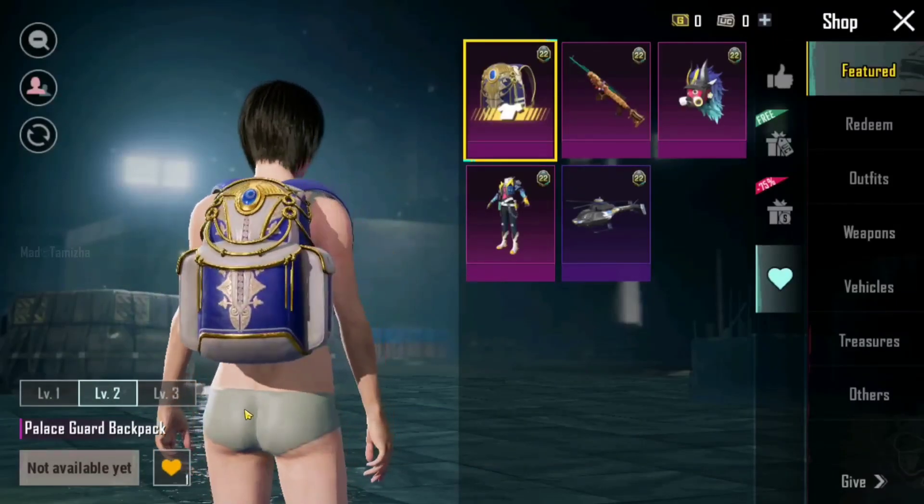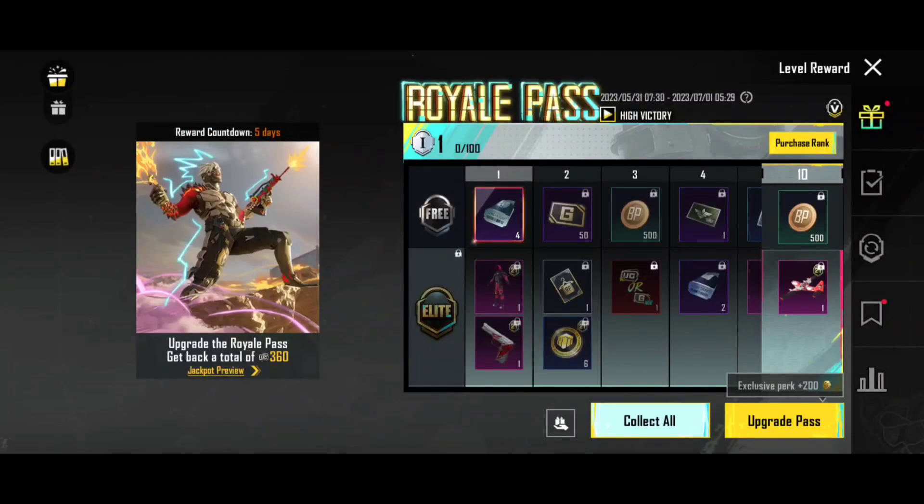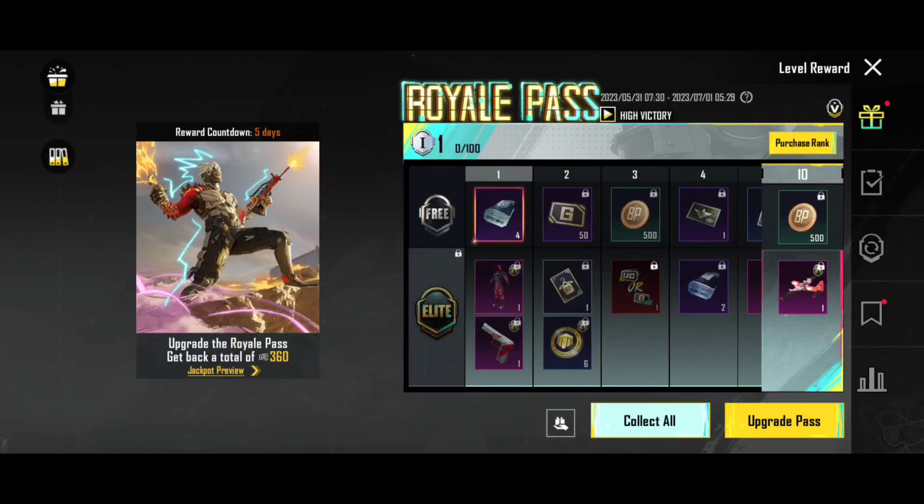Now let's talk about what will be in our M22 Royal Pass. You can see the date of the Royal Pass here. The M21 Royal Pass date is written, and after that date you can see here it's 1.07.20. But now June is 6.07.20, so you can see 1.07.20 for the M22 Royal Pass.